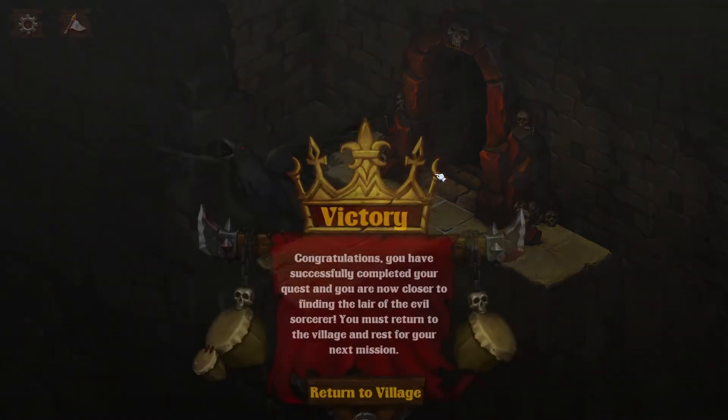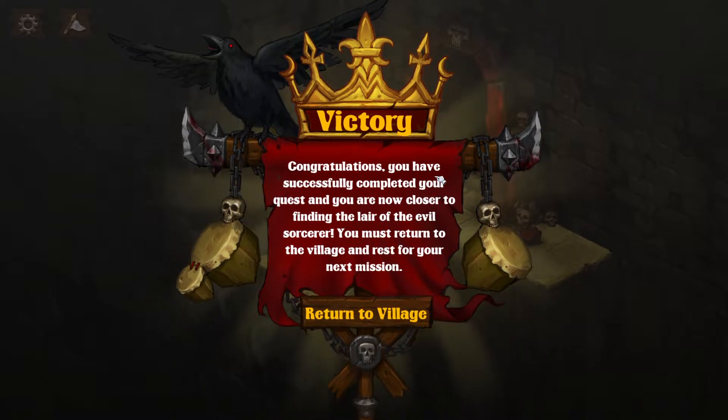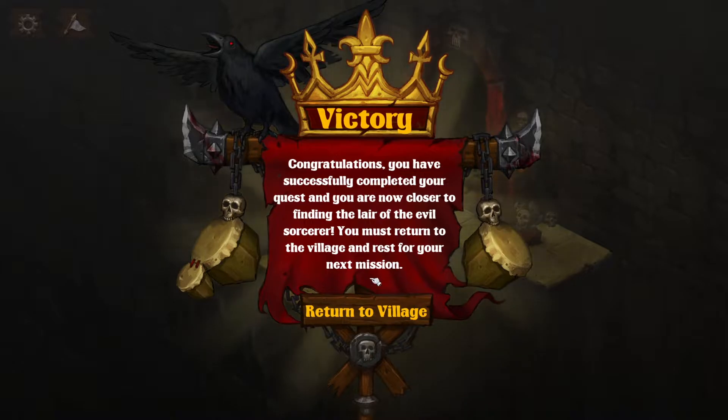Alright, dungeon exit — exit this dungeon. This is as far as I've played off screen. What comes next? Victory! Congratulations, you've successfully completed your quest and you're now closer to finding the lair of the evil sorcerer. You must return to the village and rest for your next mission.